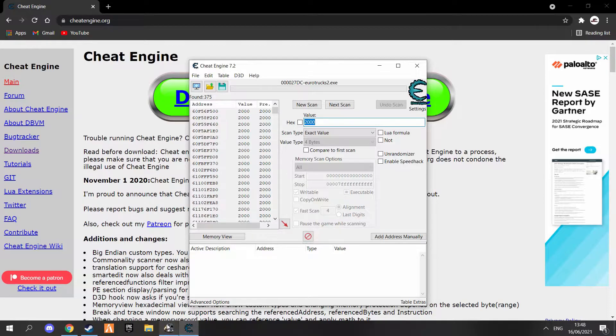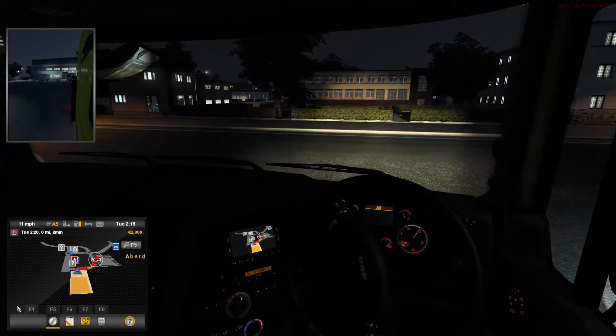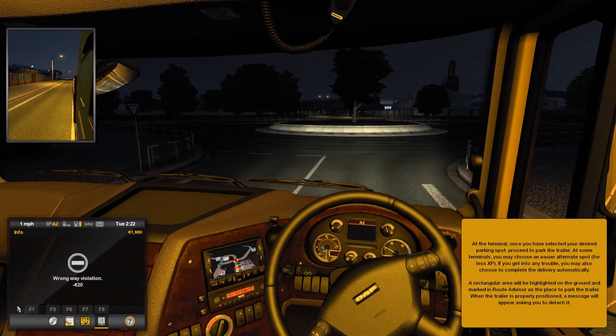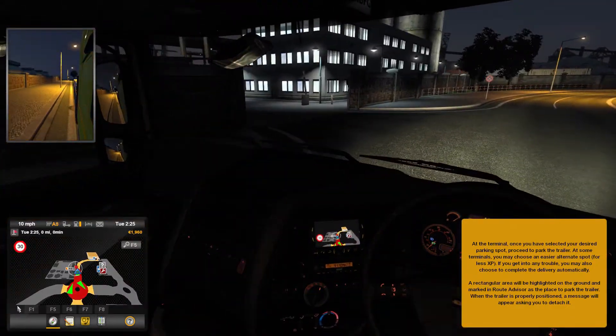Now go back into Euro Truck Simulator. What you want to do is find a red light or something and go through it to get a fine. I got a wrong way violation there — so you see we now have a little deduction in our money.